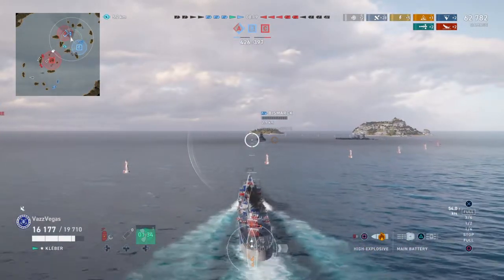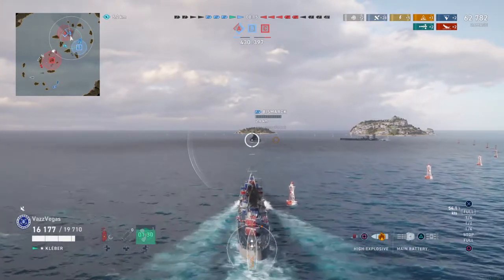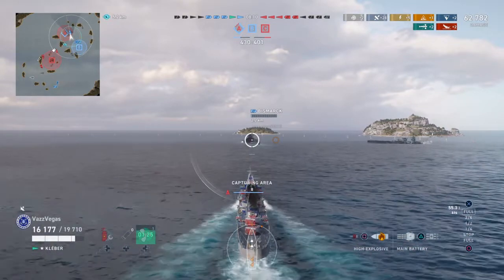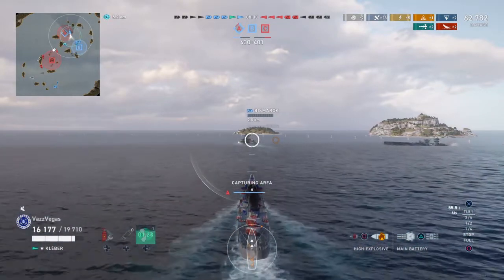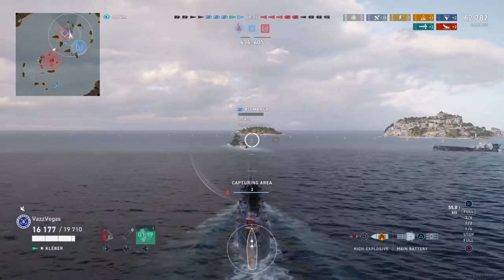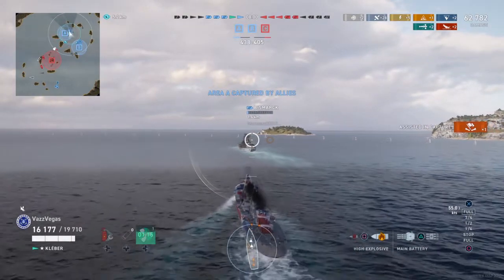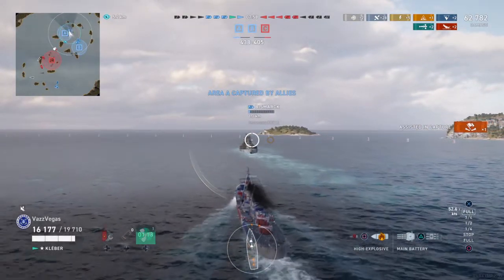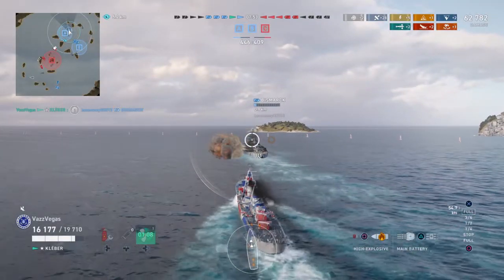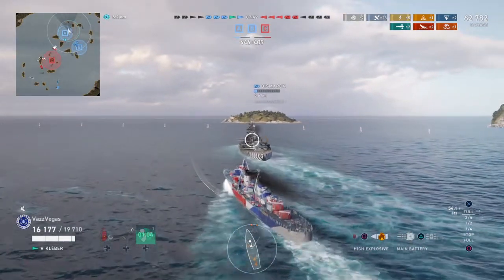This is something you don't get an opportunity to do very often, especially with randoms. You can see our Bismarck buddy — he's not doing so hot. It looks like he's probably less than 2,000 health. So we thought to ourselves: let's go see if we can give him a hand. We might have a need for this guy at the end of the match. That's our good deed for the day — let's hope it wasn't all for nothing and that he appreciates the help.